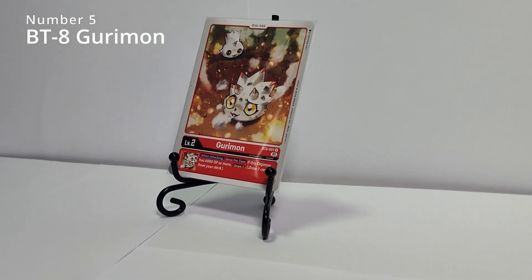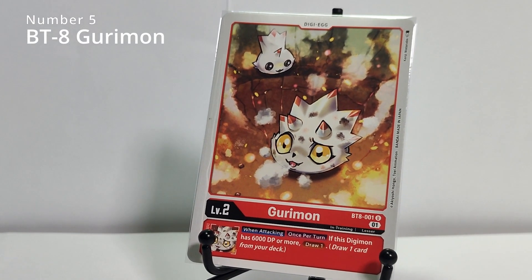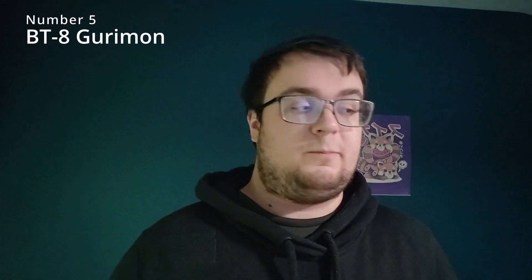Number five: let's kick it off with a digi egg. There are many different red digi eggs, but my personal staple across all red decks is Gurimon. He's a nice red card that works with any deck - if you're over 6,000 DP you get to draw one. Nothing special, nothing major, but he's beautiful in giving you hand power. More often than not, a lot of red Digimon are over 6,000 by level 4. You're not getting this off level 3 rookies, but building up to the champion or mega stage you'll be able to draw one whenever you're attacking. It is an on-attack effect, so you do need to swing.